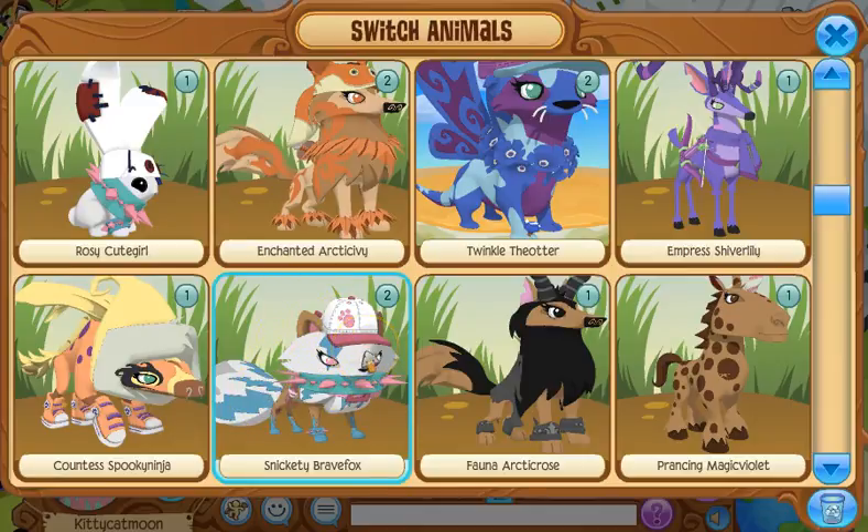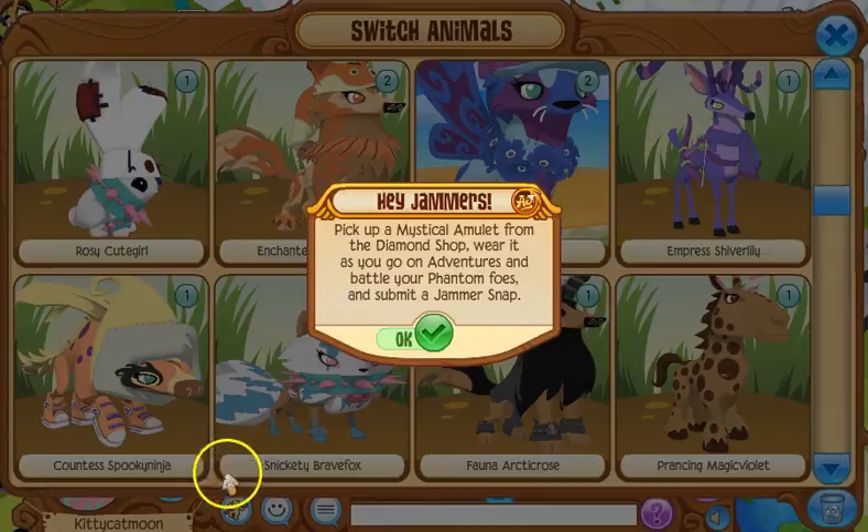This is my arctic fox, Snickety Brave Fox, which was in the last one. I really like this arctic fox — I was so excited to get it. She has a spike collar and I love the lightning pattern, it's just awesome. I decided to use it because I liked it. I made this look for her and then decided a pink and white baseball cap would go really nicely with it.